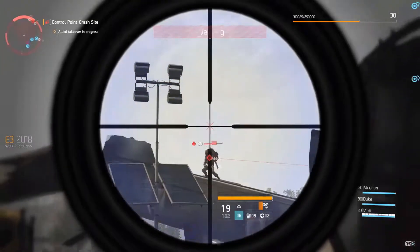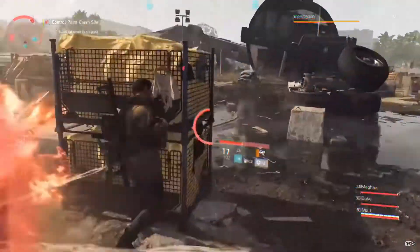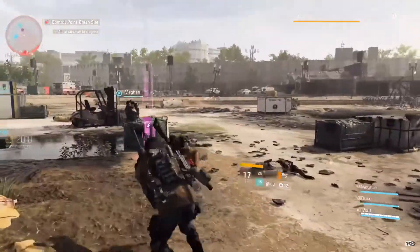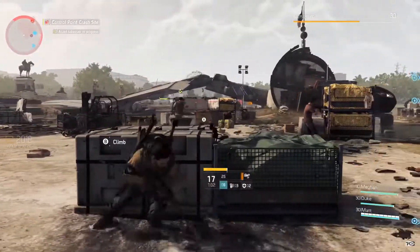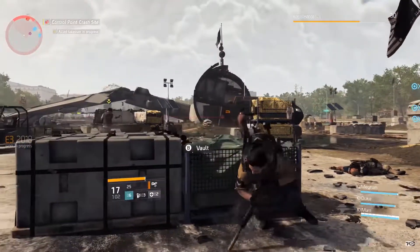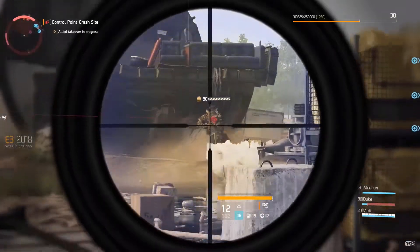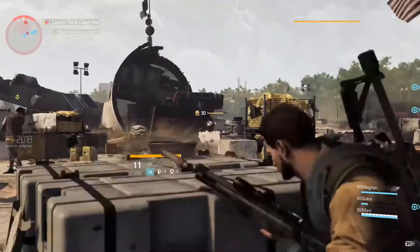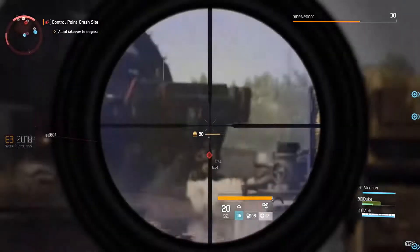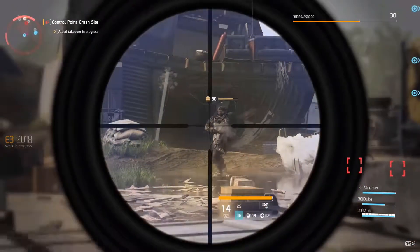Next we have the Chem Launcher, which shoots a variety of chemicals that disperse upon impact. It has various effects — some include explosive vapors or acids. There are also some really good ones that affect your team positively, like repairing nanobots. You can choose which chemicals you want to shoot, and it's basically good for any situation based on what kind of situation you're in.